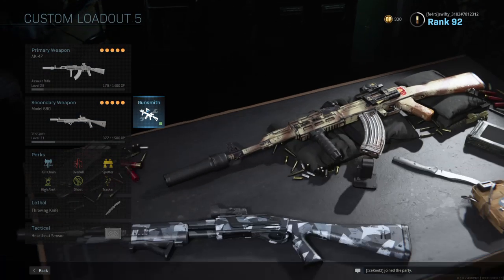Let's go on to our shotgun. Malistic suppressor. Viper reflex sight. Underbarrel: Commander 4 Grip. Tomb extension. Sleight of hand.